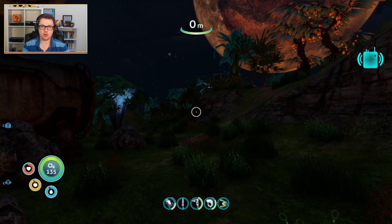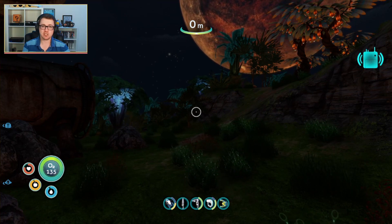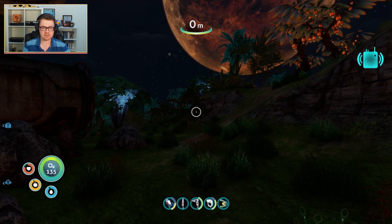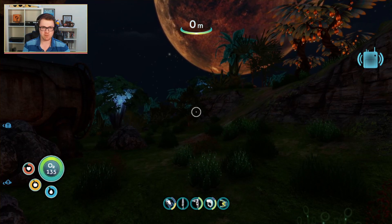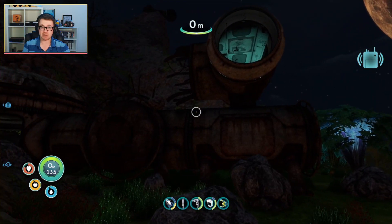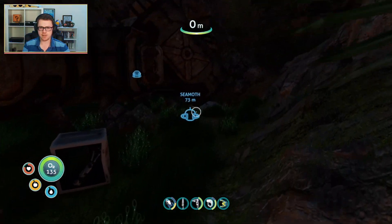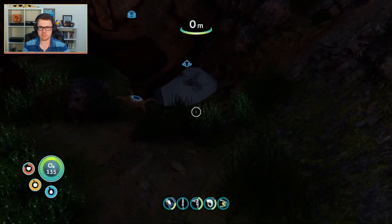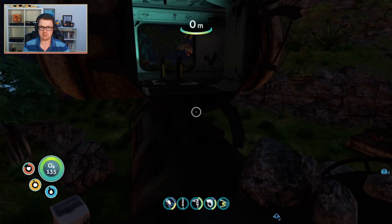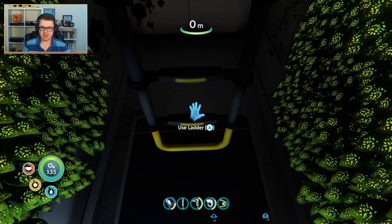We have got a radio message to listen to and my plan was to head back to my life pod to do just that. But I'm just going to do a little bit more exploring around here because I have a feeling that I've missed a few things, especially as there is a ladder in this space that I haven't climbed down yet. We've got one of those strange crab things around here. I'm going to not go near that because killing them took a lot of effort last time out. Let's go down the ladder.